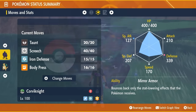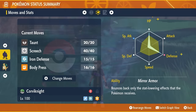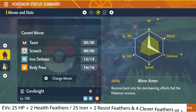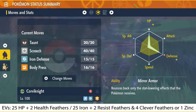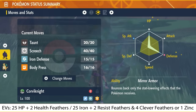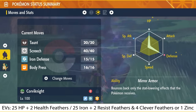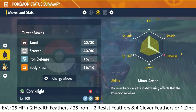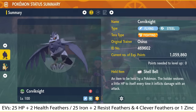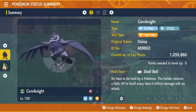To EV train the Corviknight, you're going to need 25 HP Ups and 2 Health Feathers, 25 Iron and 2 Resist Feathers. Then dump the remaining EVs into Special Defense — that's 1 Zinc Vitamin or 4 Clever Feathers. That is the Corviknight build. It'll be down in the description if you want to take a closer look after the video.